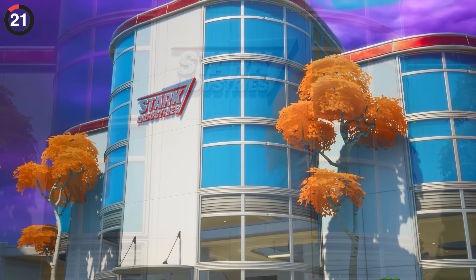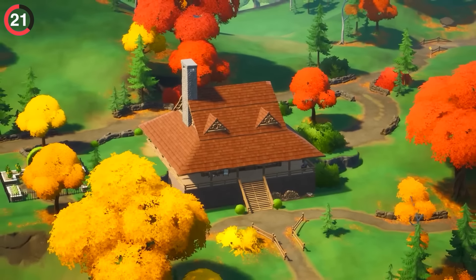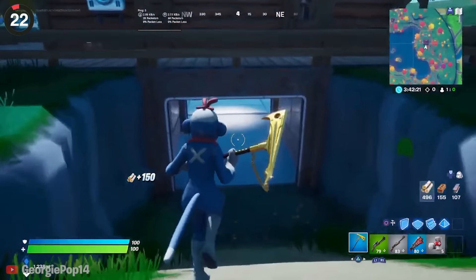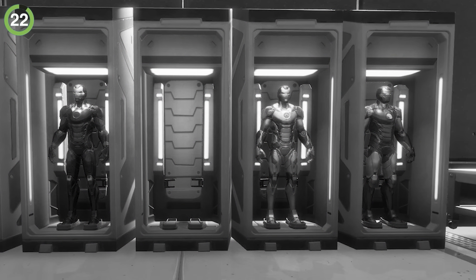You might remember the Iron Man secret hiding at Stark Industries. Just outside of here, there was an upstate New York POI that brought Tony's cabin to the game — a one-to-one recreation of the place where his funeral would eventually happen. And underneath the house, you could find a hidden lab which included multiple Iron Man suits. Sadly, they never became outfits or styles.